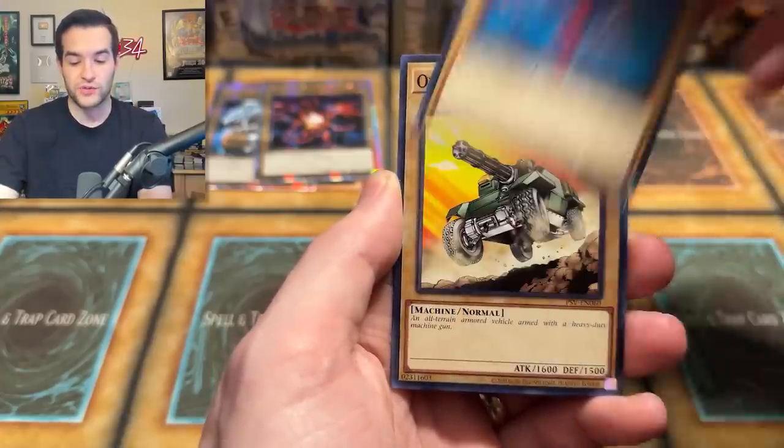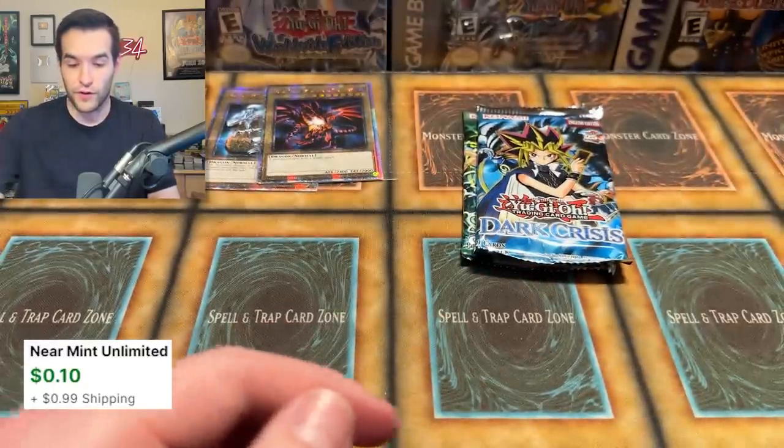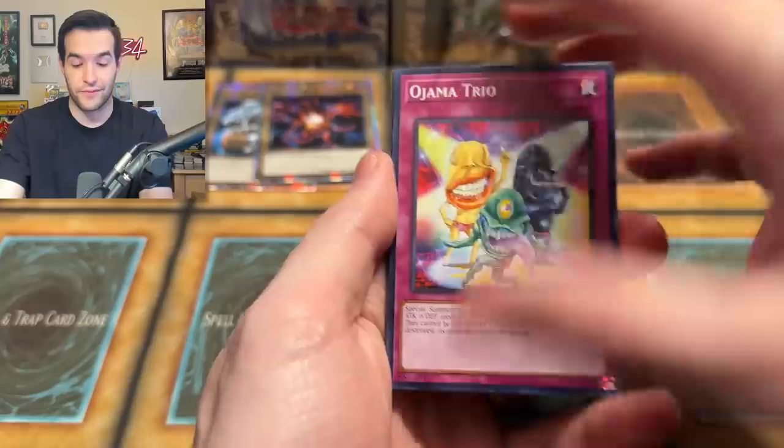Drill Bug, Solomon's Law Book, DNA Surgery, Twin End of Fire Dragon, Overdrive, Magic Drain. Wow, these have been rough so far. We have not had great pulls — but these are old school packs. They changed how they look, but they still have old school pull rates. They're really not awesome.